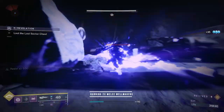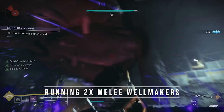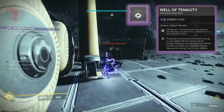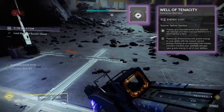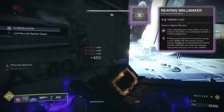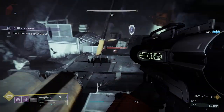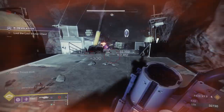The setup I found to work well was running two Melee Wellmakers, one Elemental Ordnance, and Bountiful Wells, leaving that last spot for something like Well of Tenacity for damage resist after picking up those void elemental wells — which will be all the time — or Reaping Wellmaker, so I can indirectly make another elemental well after popping my barricade, thus bringing the full ability rotation into play, much like when using Heart of Inmost Light.